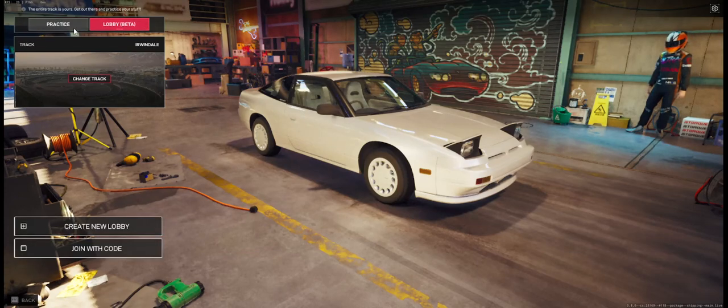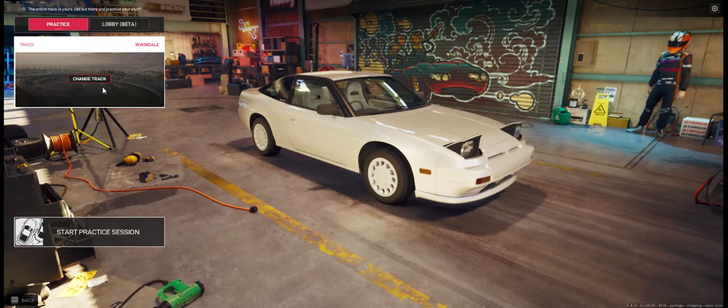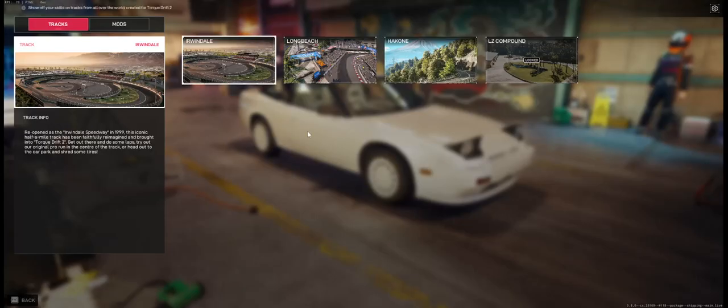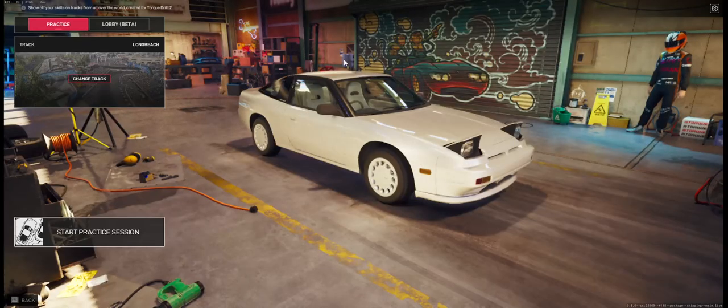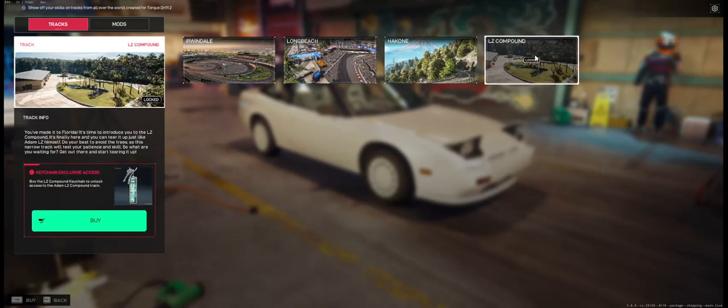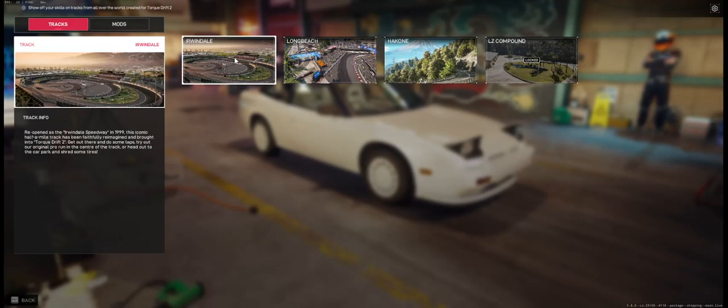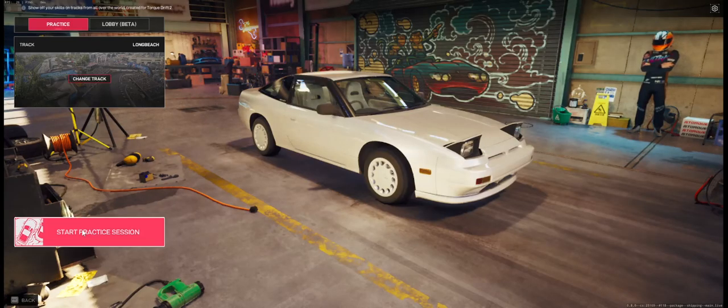There's a beta multiplayer lobby and just a practice section. You can change the track too. What tracks are available? Irwindale, Long Beach, Hakone? And this track is not available unless you buy the exclusive keychain. Let's do Long Beach — that sounds fun. Start practice session.